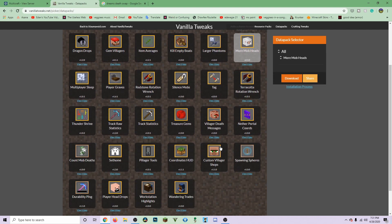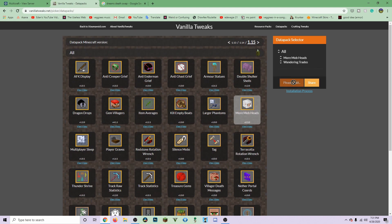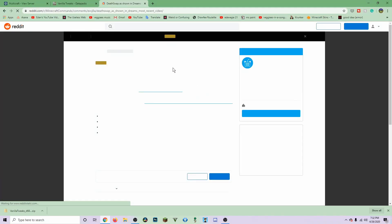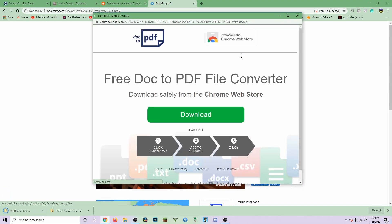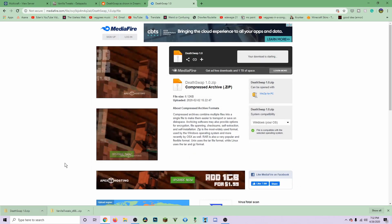I'm going to download 'More Mob Heads' and 'Better Wandering Trades' — hit download and you'll see it come up. If it asks you to run something, I wouldn't do that; that might be a hack or something. I'm also going to download Dream's Death Swap. If you search up Dream's Death Swap, you can find it. It can look suspicious but I've downloaded it before. You'll have a zip file and that's good.